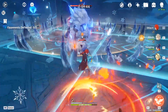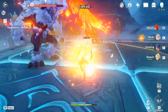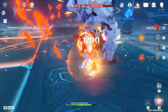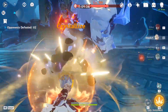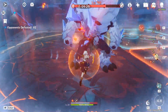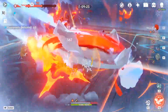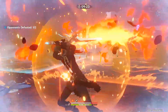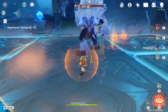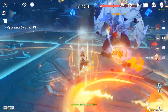First off, you need to select the domain with the artifacts you wish to farm. But then you realize that each run costs 20 resin. Considering we get about 180 resin per day, that's exactly 9 runs of domains each day, or 9 chances to get the artifact you're looking for. That doesn't sound too bad. But there are two different sets in each domain, so right there your chances are more or less halved from getting the set you wish. Still, not too terrible — nothing that consistently farming won't get you.